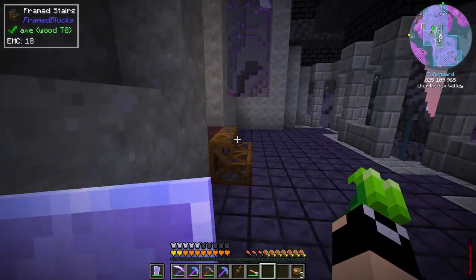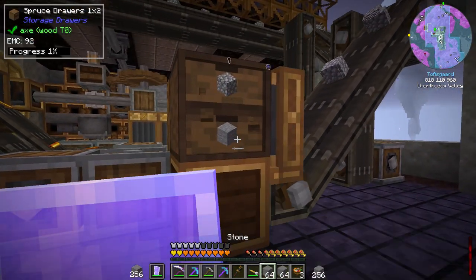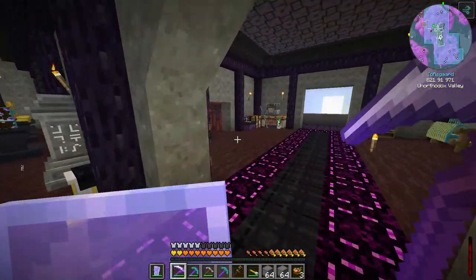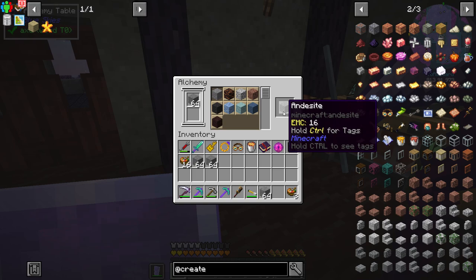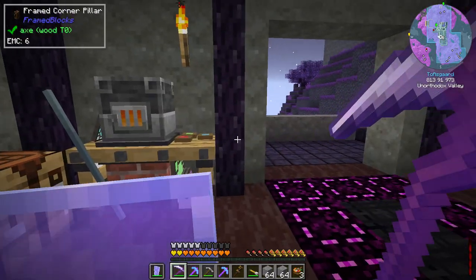I'm actually out of andesite again — that's fine. Let's grab about four stacks of stone and head down. We'll be adding easier travel between floors before too long because the base is starting to get fairly large.